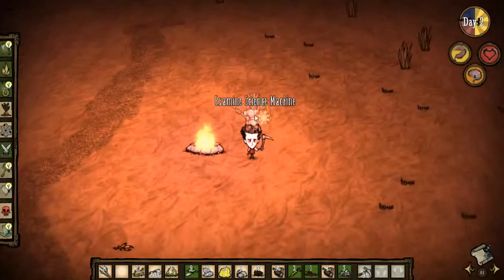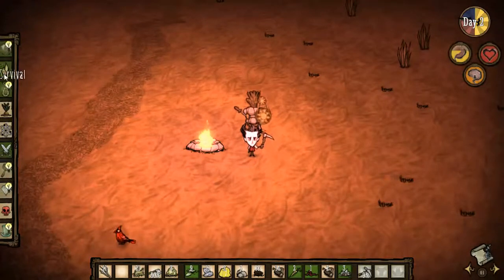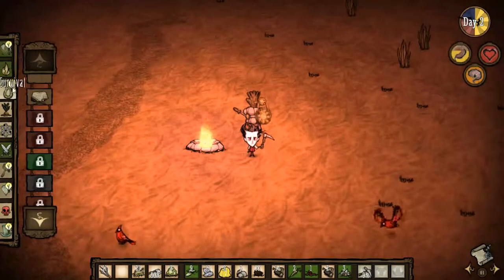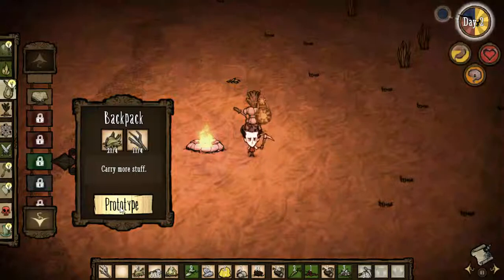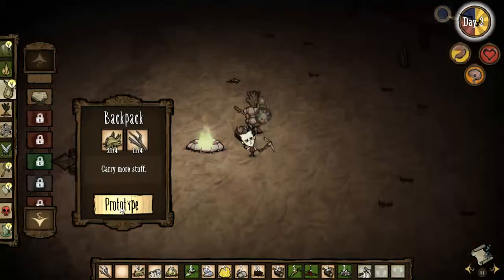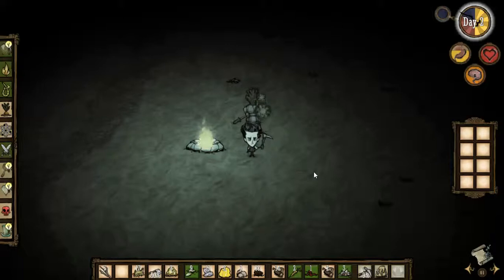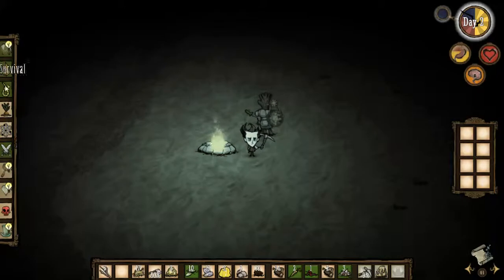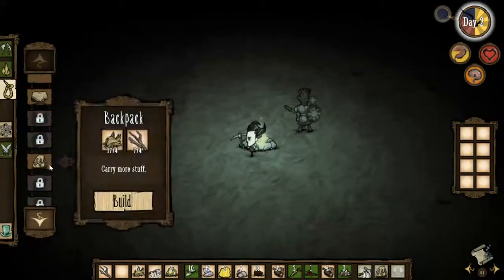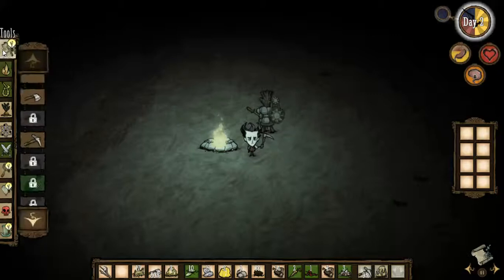Now it's time to build our science machine. As you can see, the science machine opened up all these extra tabs within our creation menu, allowing us to create new items. If it has a light bulb by it, it means you can prototype it. Prototyping is where you create an item once near a science machine — you can't just create it out in the wild. But once you've prototyped it once, you can then create it anywhere in the future. We've now built a backpack.